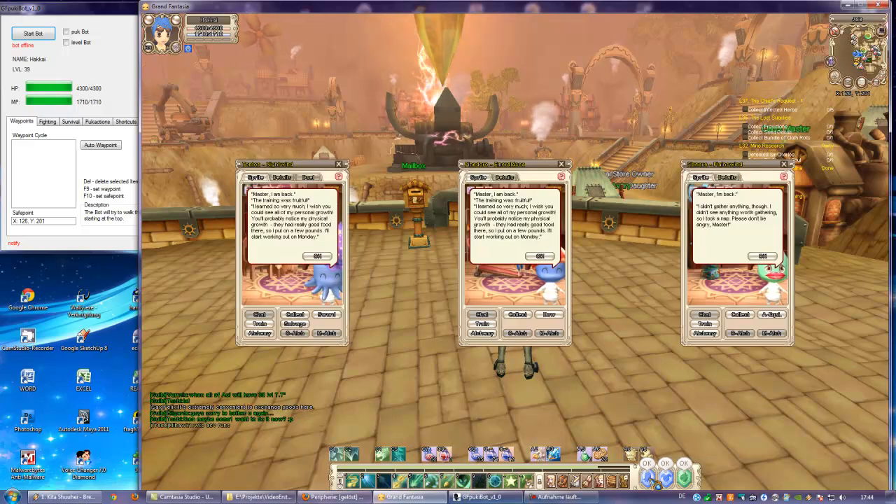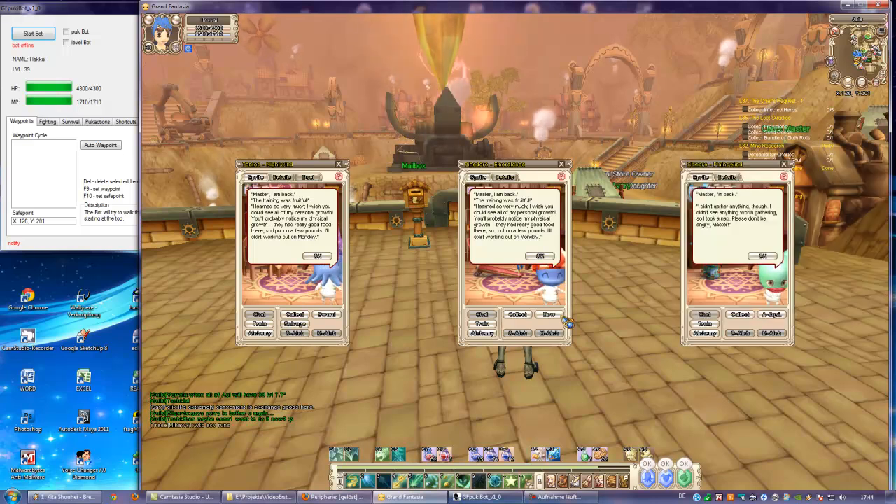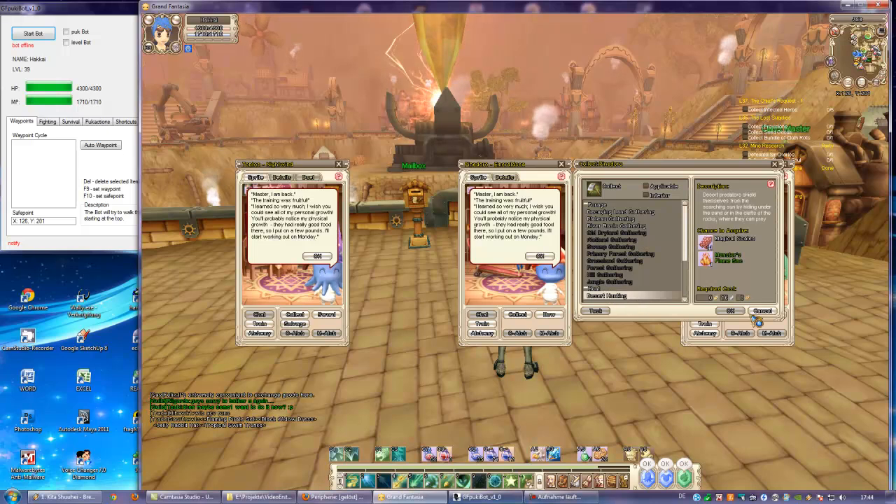First, open the window for all of your pukes and go to collect. Choose the item that you want for each of your pukes.